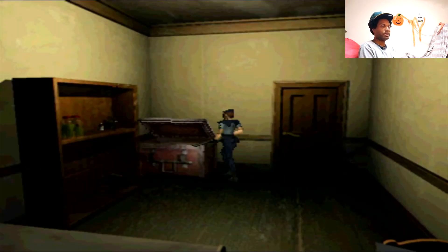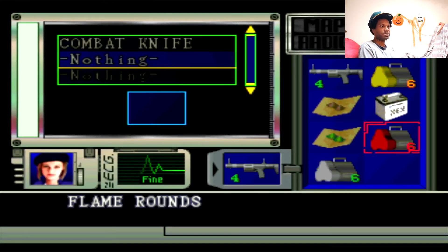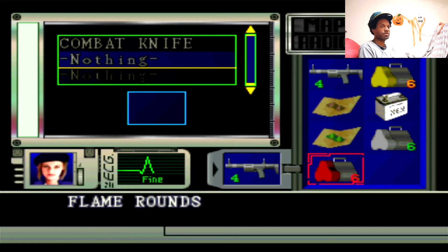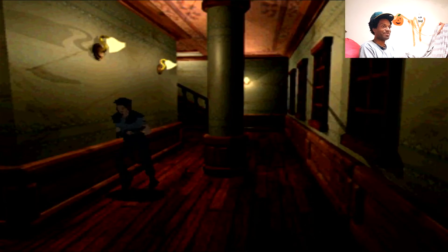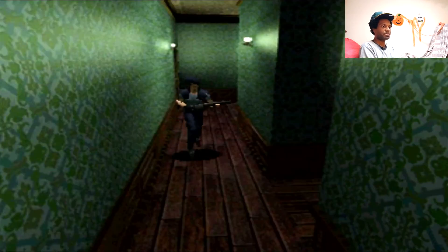Oh damn, I barely have any ammo left. Let me get the flame rounds and oh, more explosive rounds — I didn't see these. Actually, put these back. I'm taking too much. Actually, no — let's keep it. Actually no, let's not keep it. I think we're good with these. Making sure I have this. Making sure I didn't accidentally put it back in the box. Put it in the box. Anything else? Yeah, I think that's it. I think we're done with the mansion. I don't think there's anything else I'm missing. Yeah, I don't think so. Let's get out of here. I got everything we need. Although we got like a ton of green herbs from everywhere in this place. So yeah, we're done.